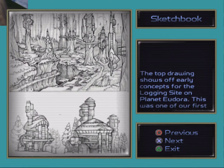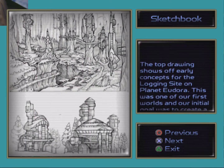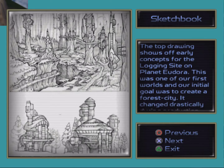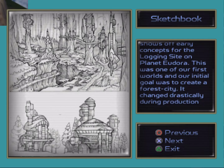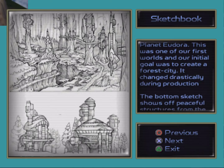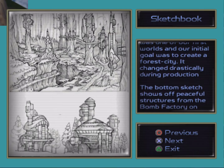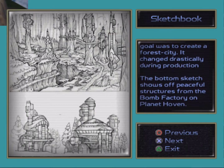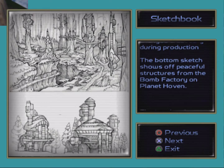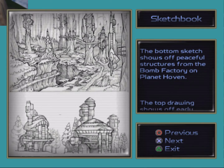The top drawing shows off some early concepts for the logging site on planet Eudora. This is one of our first worlds, and our initial goal was to create a forest city. It changed drastically during production. The bottom sketch shows off peaceful structures from the bomb factory on planet Hovind.